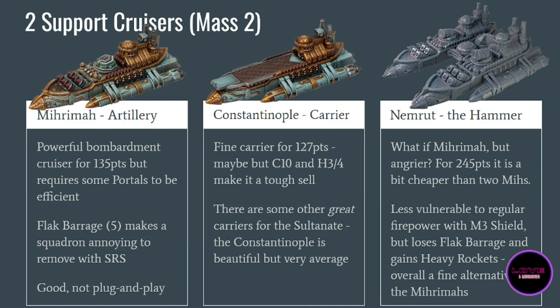Now my big disappointment of the starter set: the Constantinople. It's a half-carrier, looks beautiful, and I would love to use it more — however it is fragile. Citadel 10 and only three hull points before it degrades and launches half as many squadrons; it will get sunk fast by the first torpedo salvo heading its way. At 127 points it is very agile but you just want it hidden anyway. The big issue is the Sultanate has great flagship carrier options — the Sulaiman and the Topkapi — and the Constantinople just doesn't compare. One is fine; never take more than one.